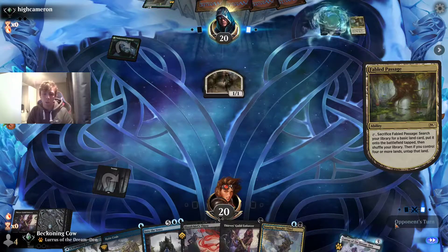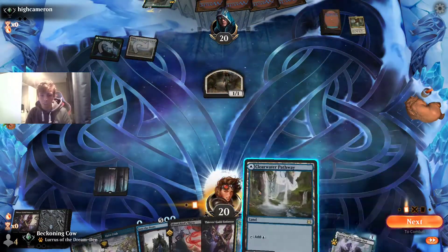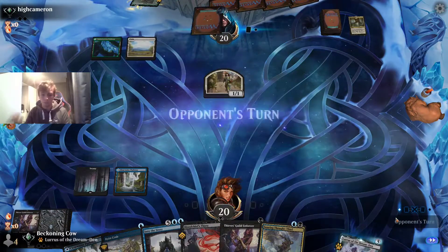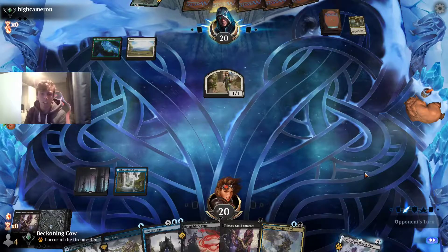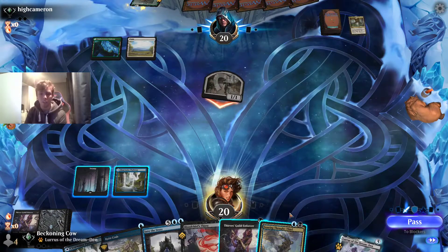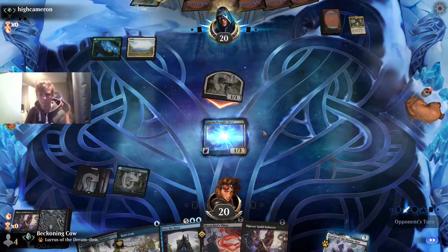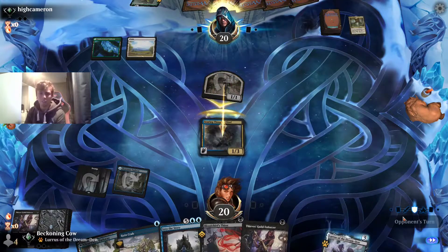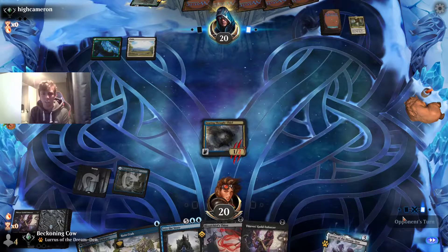Next turn, we're going to play our Pathway on the blue side so we can play Soaring Thought-Thief and block this 1/1. We're playing against Naya Adventures here. He swings in — this player isn't the best, sacrificing his 1/1 to our Soaring Thought-Thief.